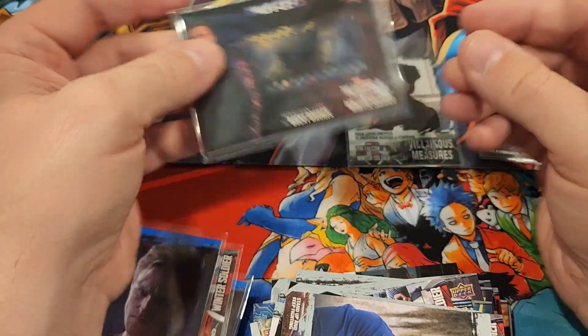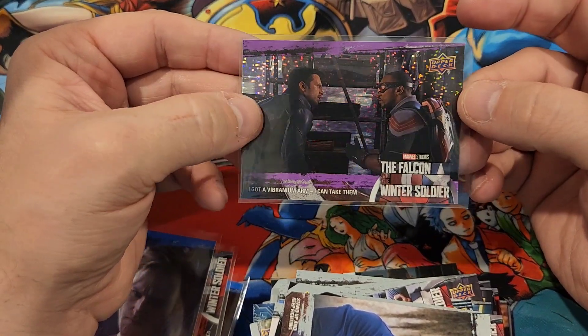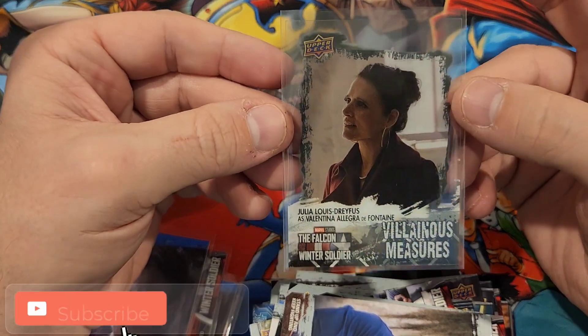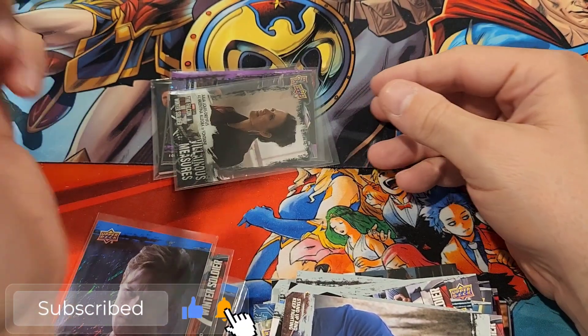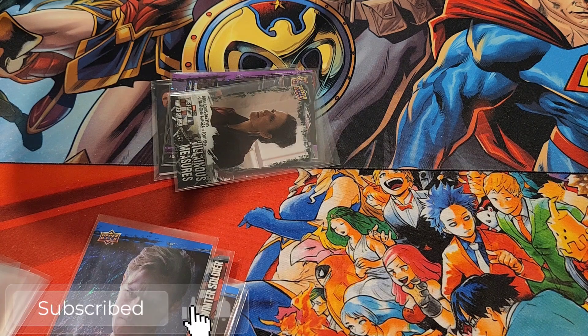So this box was pretty decent. We got a film cell, our lowest numbered parallel so far out of 99, and then we got this acetate card — which I'm not sure exactly how rare these are — but it is Julia Louis-Dreyfus. Hopefully you've enjoyed this video. If you did, press like, subscribe, and come back for more. If I do pretty good on these Falcon videos, I might do some Moon Knight ones. Hopefully you enjoyed this — have a good day.